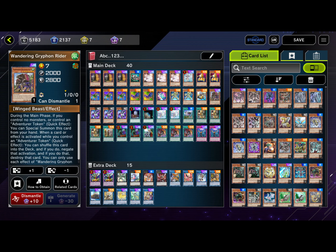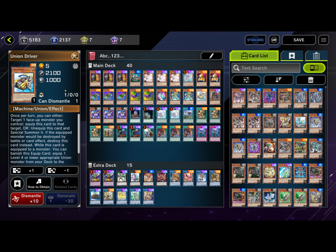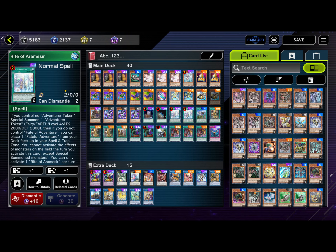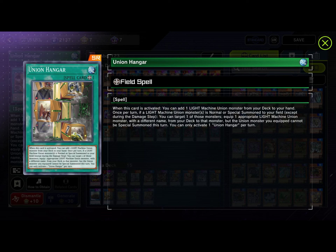We have one Wandering Gryphon Rider — this is for our Adventure package; it's an omni-negate while on the field. We run three Parallel Exceed, though that is the cut card — you can remove those three and one Infinite Impermanence and add two Union Drivers and three of the new cards instead. We also have one Foolish Burial to send one monster from your deck to the graveyard, one Talisman of Fog, two Rite of Aramesir, one Dracoback, and three Union Hangar.